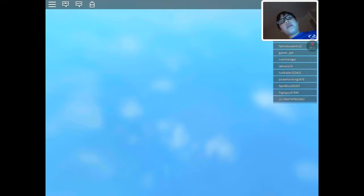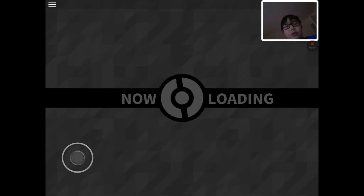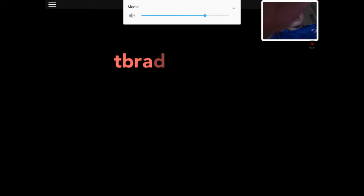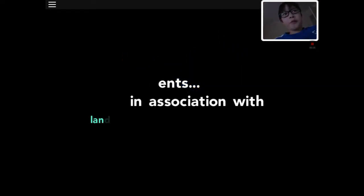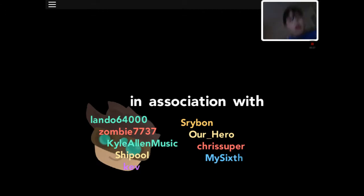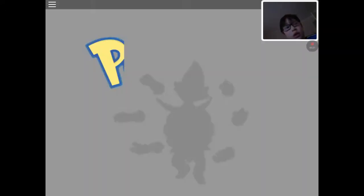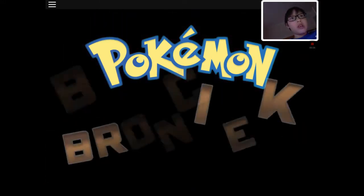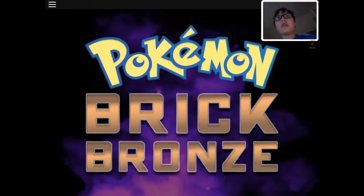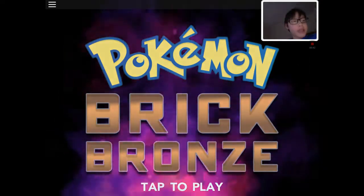Watch one of my other videos, which is on this playlist — just press on my YouTube channel, then press the first one, which is the fire one, which is like the figgy one or something. It shows you how to go to this island. That way you get the grass Z-crystal. I've got the water one and the fire one, which I showed you, so this is how you get it.